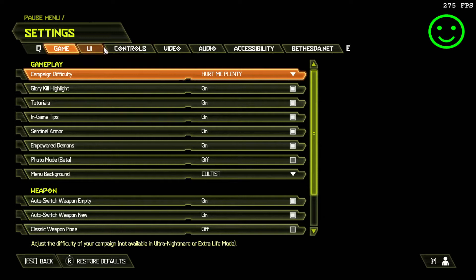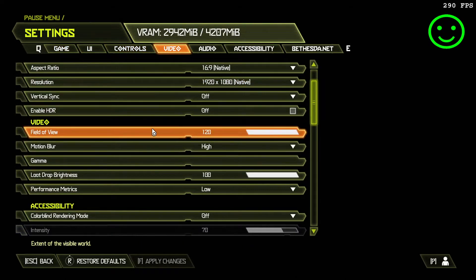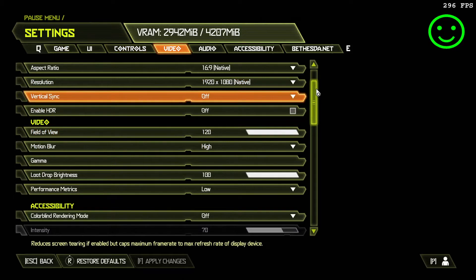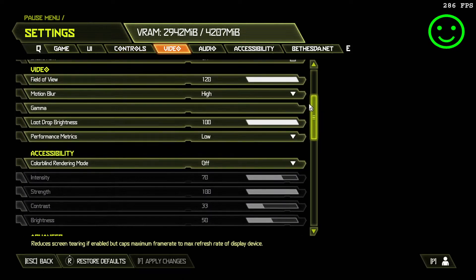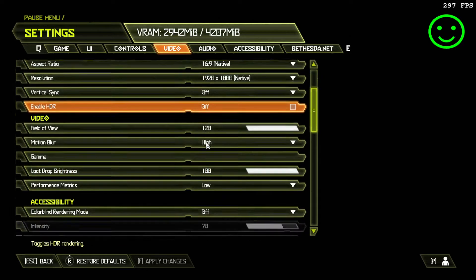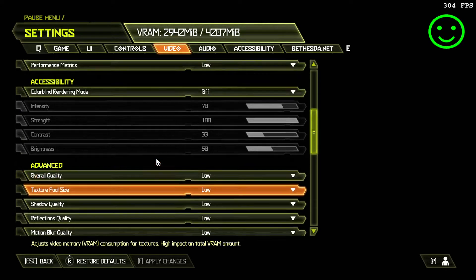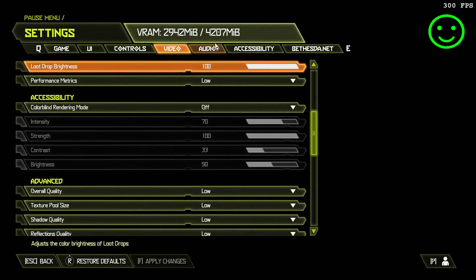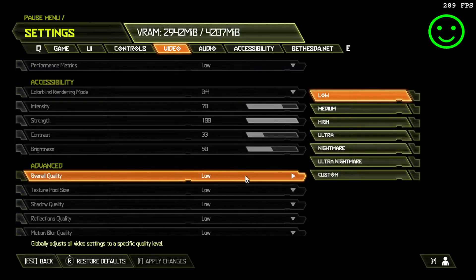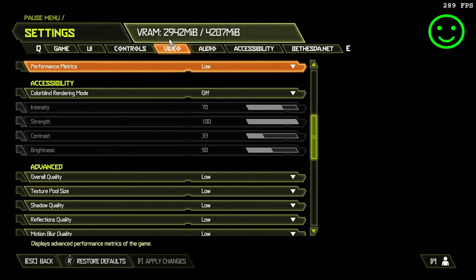Let's go into the settings, then into video. I changed the field of view to 120, and I want to change the custom resolution and overall quality to low, to first see how many frames and how much VRAM this game will consume. So we've set everything to low.